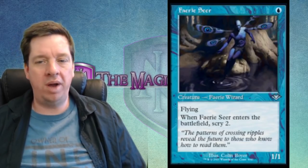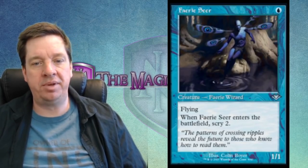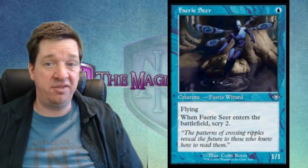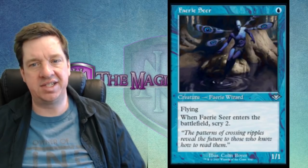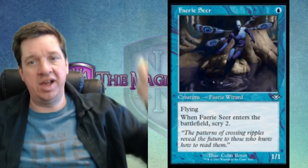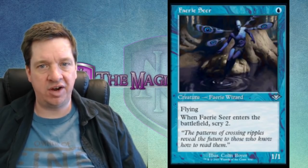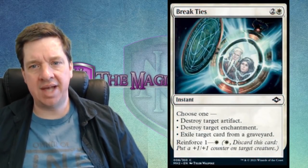Next we've got Faerie Seer — a reprint from Modern Horizons 1. It's one blue for a 1/1 flyer; when it enters the battlefield, scry 2. The flavor text says 'the patterns of crossing ripples reveal the future to those who know how to read them.' It's fine — a 1/1 flying fairy for one mana that lets you see into the future. The wings and design are funky with that butterfly-style eye pattern. Not too shabby, but not a super exciting card.